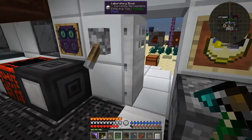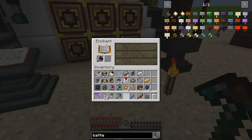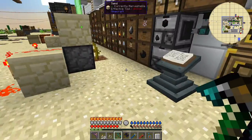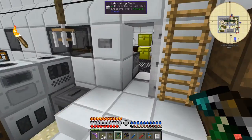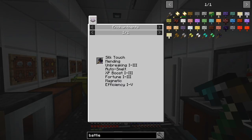Let's see if we can enchant this. Indeed it is enchantable - XP Boost 3, Efficiency 3. It seems to be treated more like a pickaxe than a weapon. Looking at the usages: mending, unbreaking, auto smelt, XP boost, efficiency. So it's more like a pickaxe. I was hoping for sharpness and speed. You can also make an obsidian sword from Tiny Progressions, but the attack damage is only 10, so the battle axe is better.